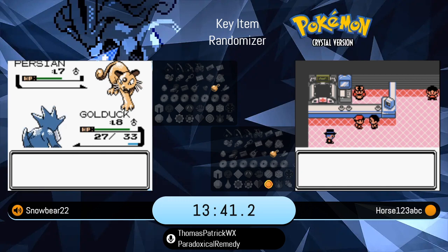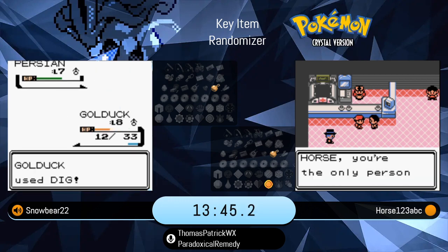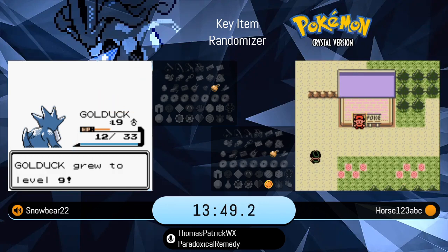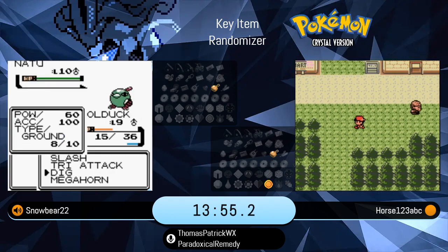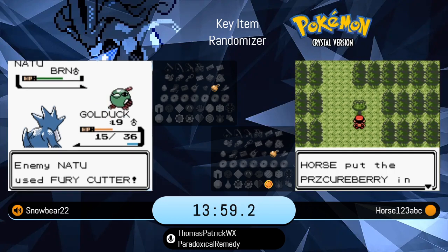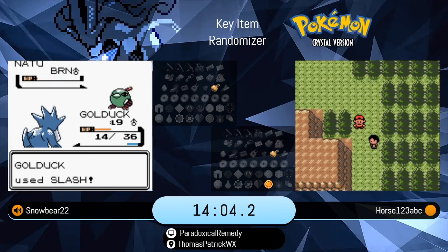An excellent early stage right now for Horse. Thirteen and a half minutes — he's already through Violet City, picking up the egg, obviously extremely happy with that Celebi in the early game. Snowbear not doing a bad time either, as he's also on the Sage Lee fight, but he does still have to go through the gym. That Persian had Solar Beam and that hurt the Golduck. Whew.